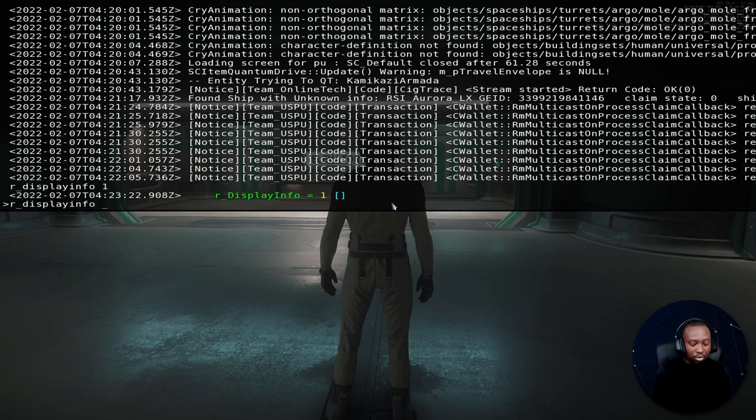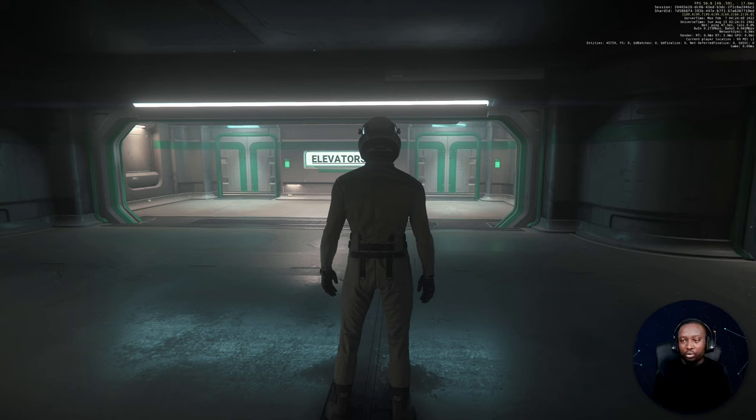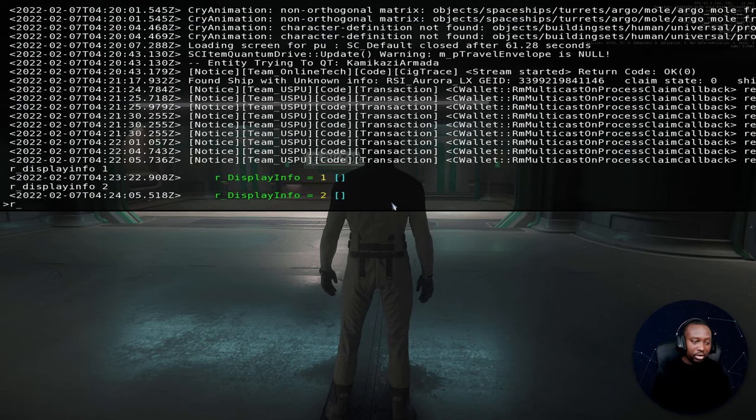You can get more information if you desire. With r_displayinfo 2 you get a little bit more information. This one also includes some GPU information — you can see how your GPU is performing right there.